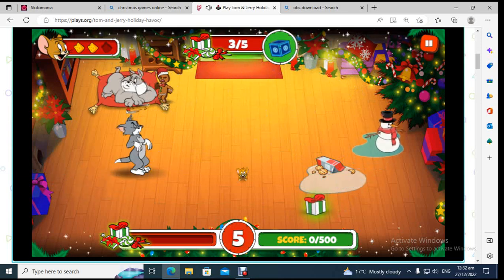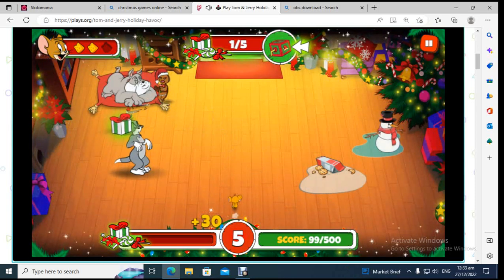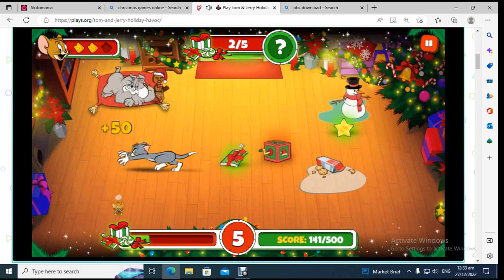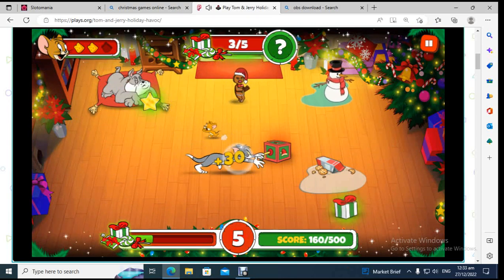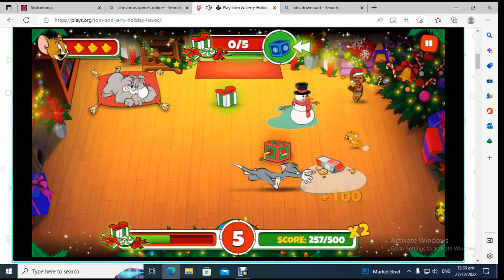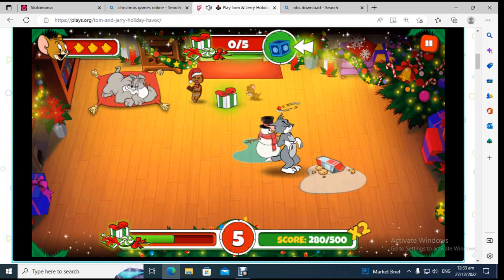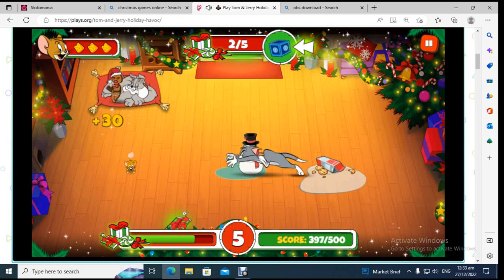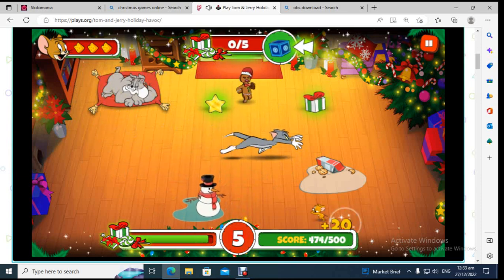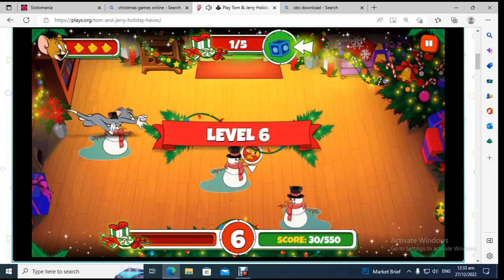There's also some spilled milk and some cookies on the floor. Got to avoid getting captured. Got a x2 multiplier here. Just gonna maneuver around here and we're on level 6.